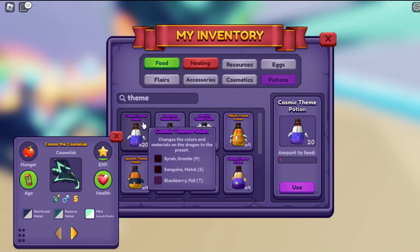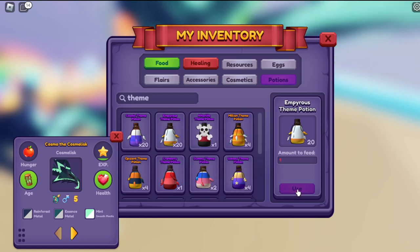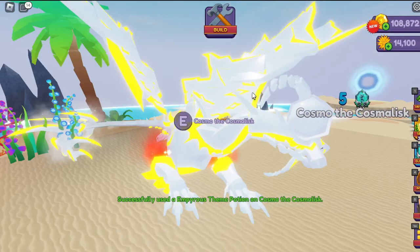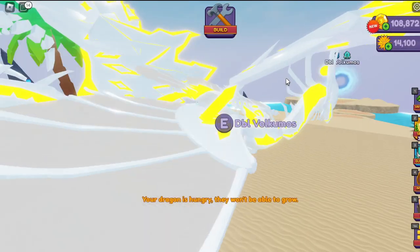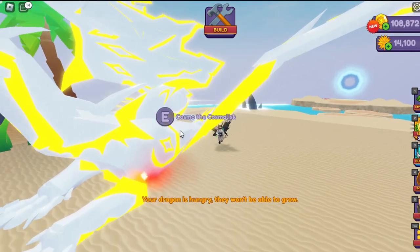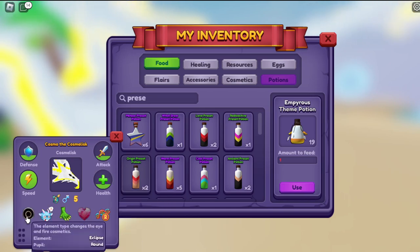Let's get some neon on you and work from there. Glass, glass, neon — that might look good. Let's go with glass, glass, neon. Oh my gosh, that's so bright! I have another dragon with this theme — you guys are related! That's a lot of dragon. Let's find a preset to get us started.